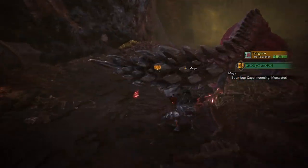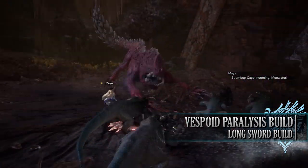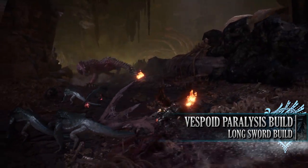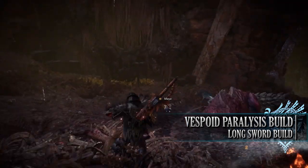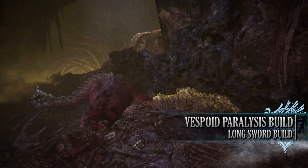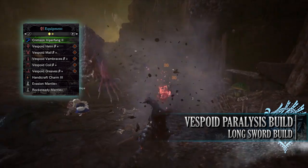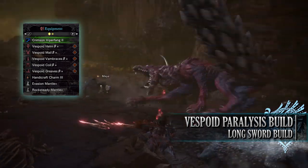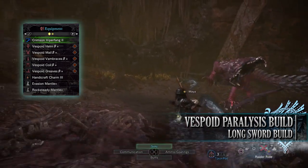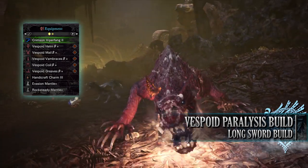The first build is the Vespoid Paralysis build. This build makes use of the paralysis ailment, allowing a hunter to crowd control a monster while at the same time dishing out a decent amount of damage. It is also crafted from one of the easiest sets to get, the Vespoid armor. For this you'll need the entire Vespoid set, which includes the Vespoid Helm Beta, Mel Beta, Vambracer's Beta, Coil Beta, and Greaves Beta. I'm also using the Handicraft Charm 3, and for my weapon I'm using the Crimson Viper Fang 2.